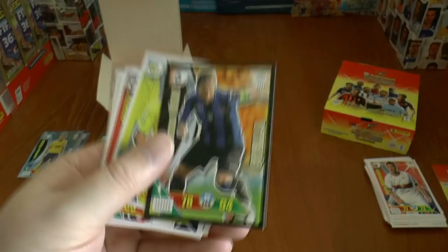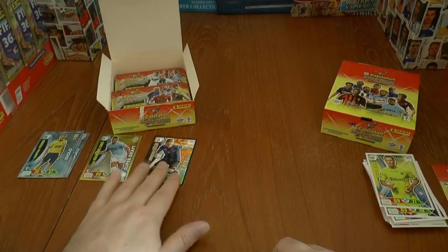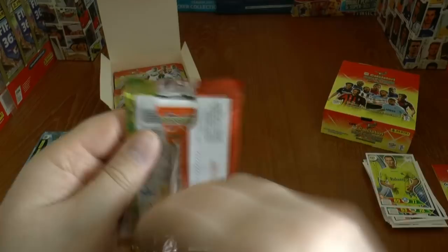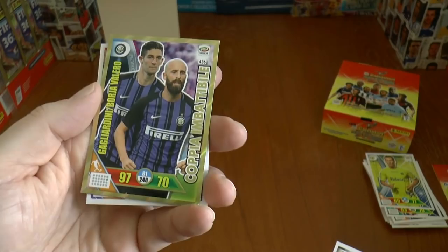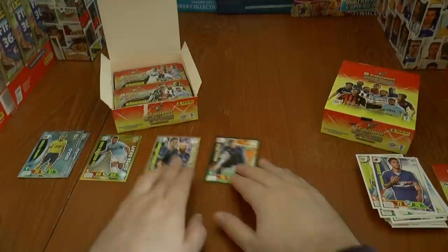And we get our first Stellar card there — Alejandro Gomez of Atalanta, the winger-stroke-striker. They're one in every seven packs. Our next insert is the Multiple card for Inter Milan, including Borja Valero — West Bromwich Albion fans will recognise that Spanish player.